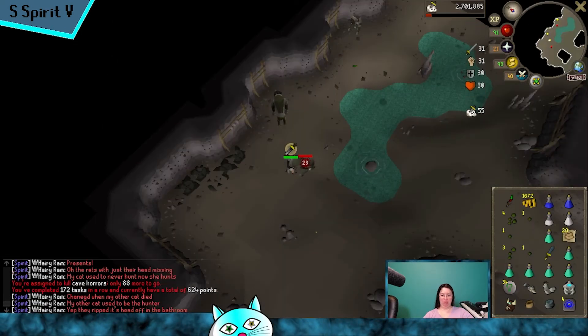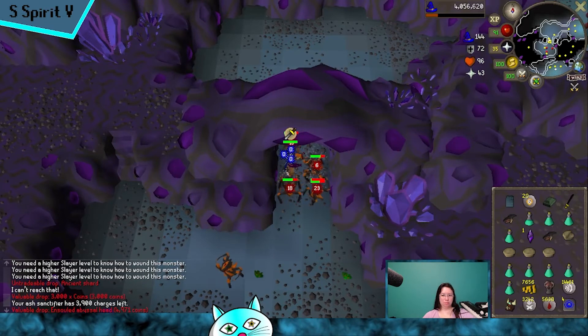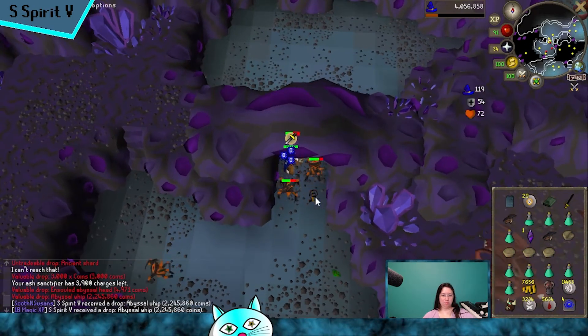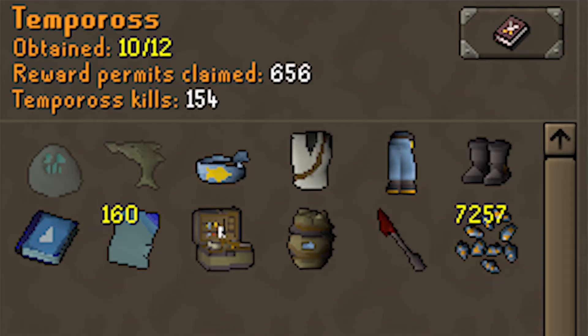I got eight whips in less than 2,000 abyssal demon kills - pretty freaking lucky. Duradel, however, is being a pretty bad friend, so I'm already 88 Slayer and I'm still trying to get my first kraken task to get the tridents.